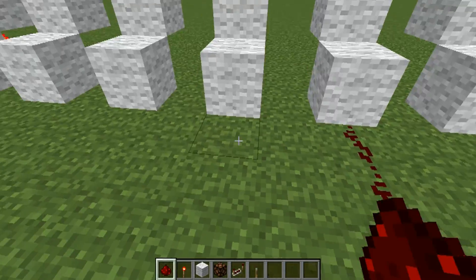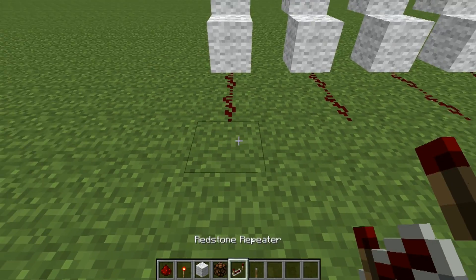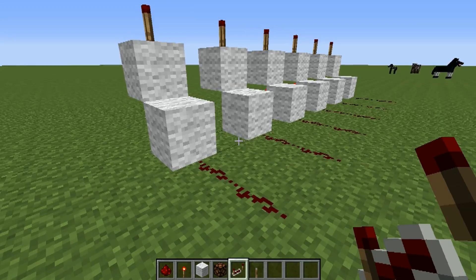Now we're going to put all of these up with redstone, and to make the strobe effect, we are going to use a repeater in between each of them.